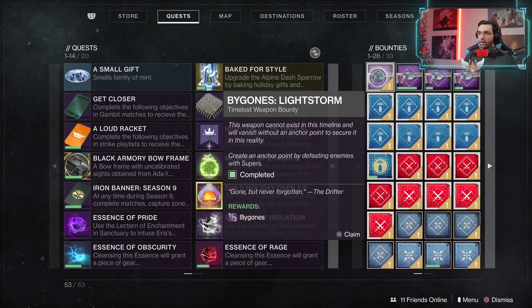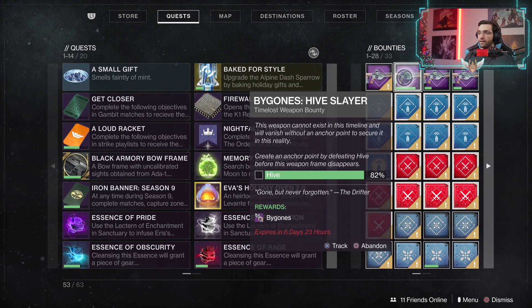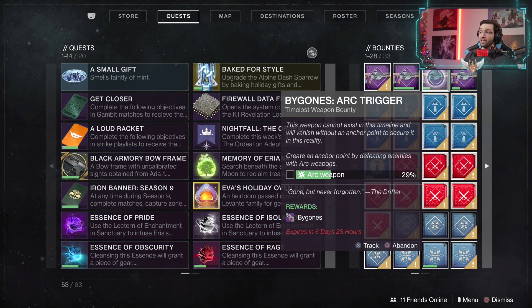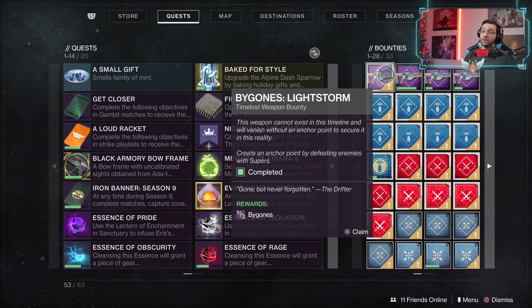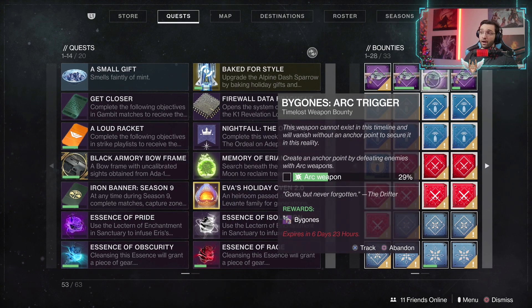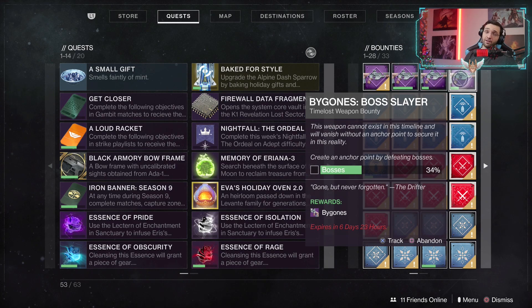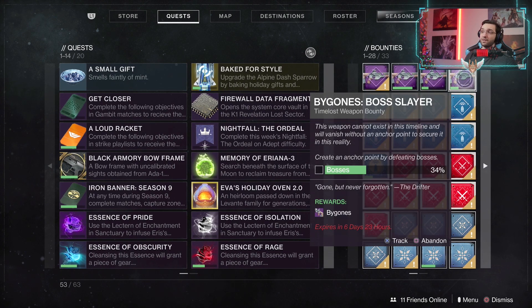So as you can see, one of them is already completed, then we have hive at 82% in one run. We have arc weapon — we literally used it twice. So on the second run, since you've already completed one, just turn it in, get a new one and then focus on the arc one. And then you also have bosses, which counts at 34%, so you need to do this lost sector three times to complete that one.